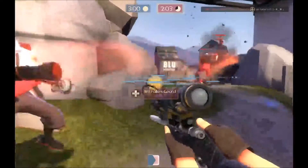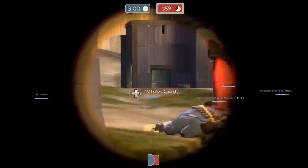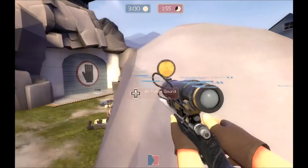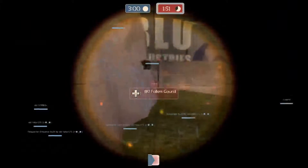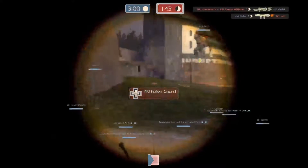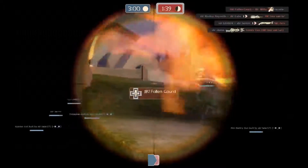But Road Kill's sniper Fallen Gord is currently on like a three-kill streak right now and he's got the medic in his sight line. He misses the shot with the headshot — just barely whips at that last point. And he has just taken so much control in this match. Both snipers have taken so much control for their teams.